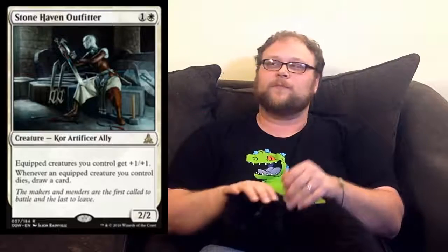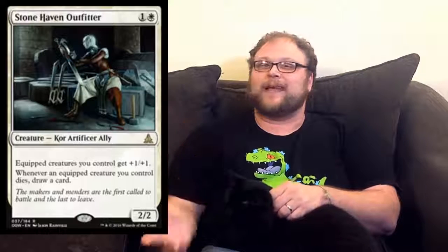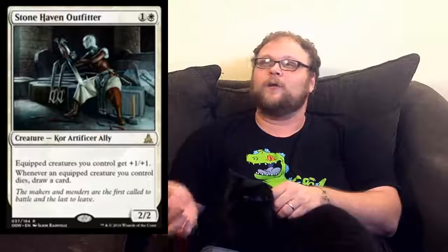This one right here is Stonehaven Outfitter. I usually go in order of how excited I am about cards for spoilers, but I'm trying to temper my excitement for this equipment. In any case, I think this could have some applications. There's not that many great equipments in Standard, and this probably could go in the budget Modern Equipments deck. I could definitely see it there. That deck already has a lot of good pieces.